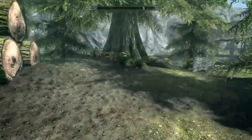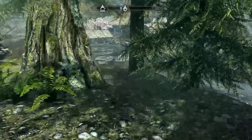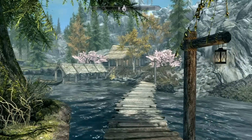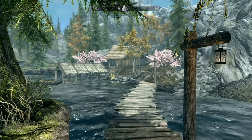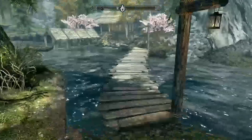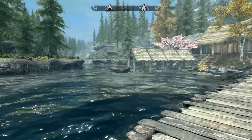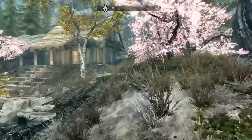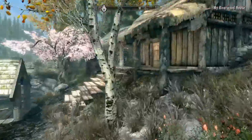So once you get into Riverwood, take an immediate left once you get in the wall and wander over — there's no path this way but just look at that house. Look how pretty that is — gorgeous, a beautiful house, well done. It's in a nice spot on the river, you've got a little boat and a pier going on here.